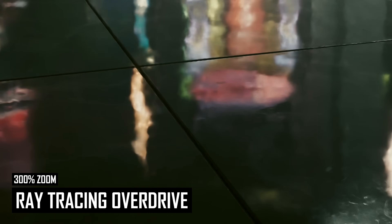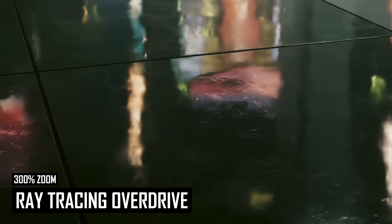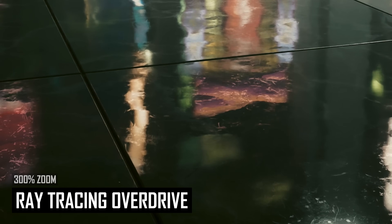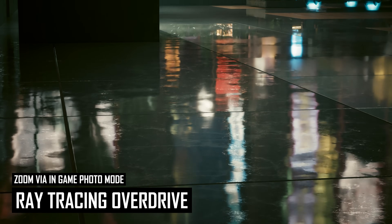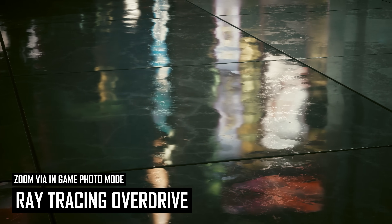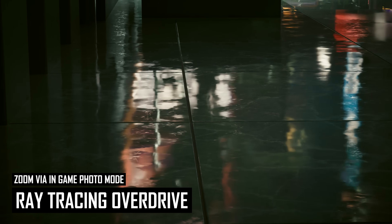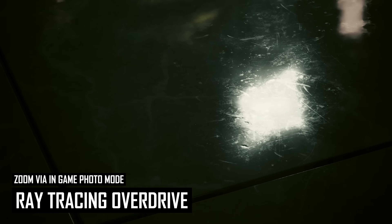It's almost like the texture is loading in after you become stationary, but this is actually the denoiser figuring out whether the texture applied on top of the path-traced reflection is a real part of the texture or just noise. To prove these textures should be there, we can zoom in and take a close look at the surface, where we'll see obvious surface defects from the texture being applied. When we move, this detail is lost briefly, and clearly with a wider camera angle the issue is worse.